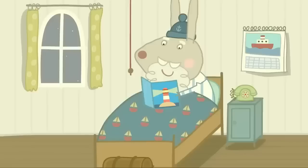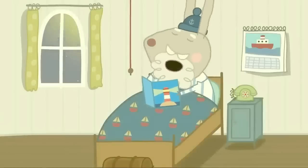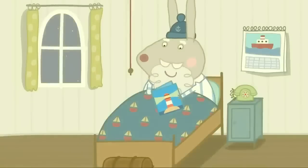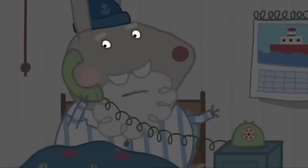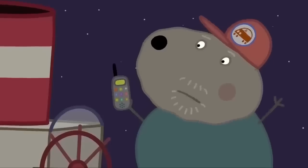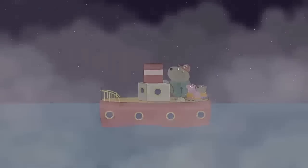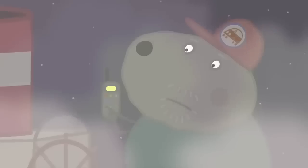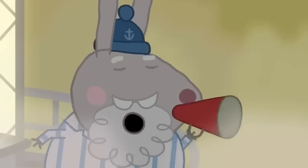Grampy Rabbit is ready for bed. My new book, How to Run a Lighthouse. Chapter one. I'll read the rest tomorrow. Better turn the light out. Where did the light go? Do you know what time it is? I've just turned the lights out. Yes, we know. Could you turn the big light on again? Sorry! Hooray! It is getting foggy. I can't see the light anymore. It's us again. Could you sound the foghorn? Of course. Fog!